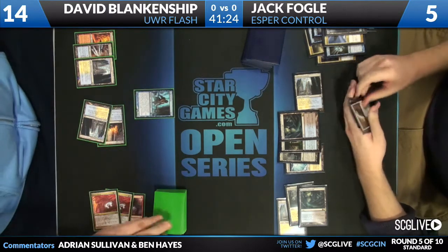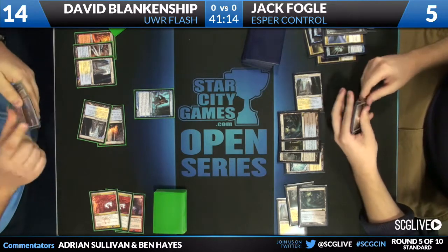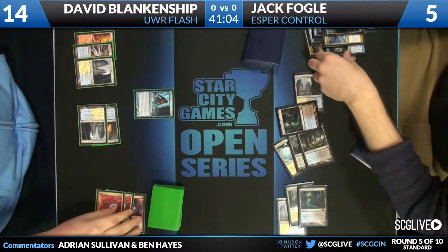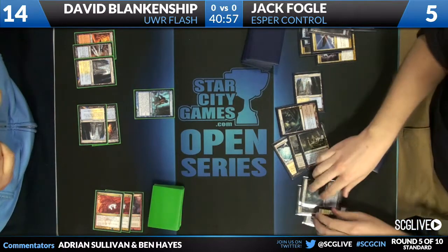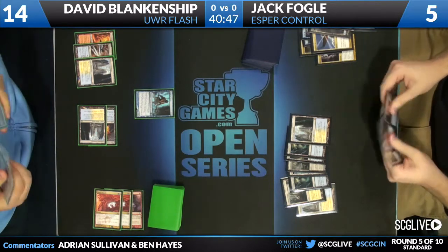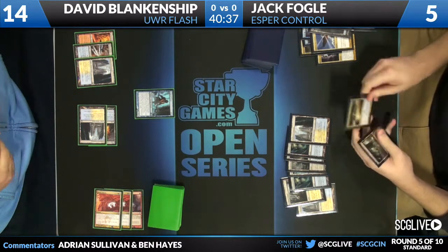Did that Augur miss? And passes the turn. We see a Think Twice flashback from Jack Fogel's graveyard. I think he drew a Jace, Memory Adept there — that would be a not-bad draw. So I see Jace Memory Adept, Terminus, Ultimate Price, Supreme Verdict, and land, I think. We'll see how he chooses to play this one.